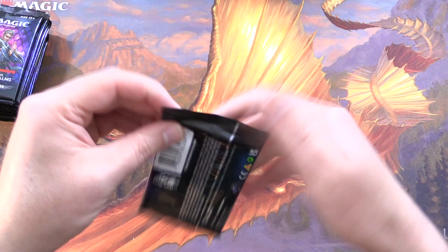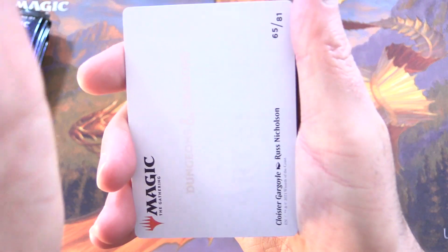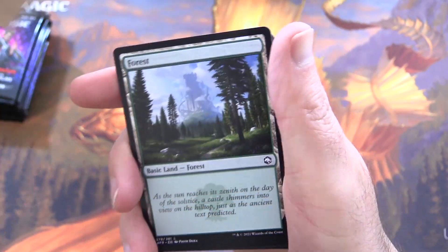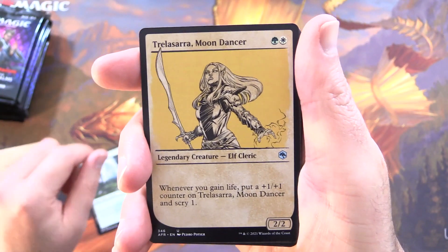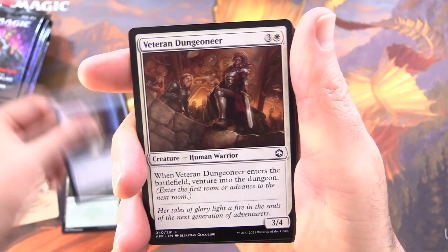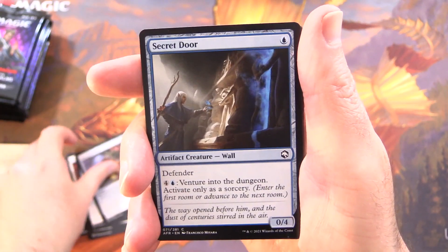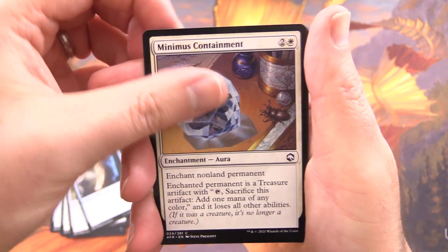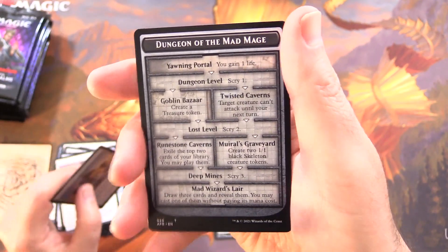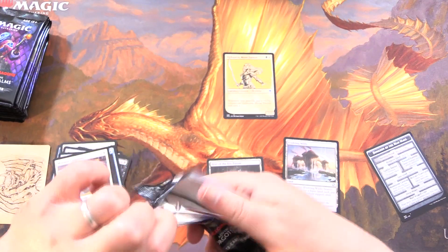These are printed in Japan, so the card quality is typically a little higher there, although not always. Starting off with a Cloister Gargoyle — we've got the old school Showcase artwork — and a Forest, Trelisara Moondancer, another old school variant. Secret Door, Veteran Dungeoneer, Gloomstalker, Check for Traps, Portable Hole, Bag of Holding, Secret Door again. Minimus Containment, and the rare is Hive of the Eye Tyrant. Also a Foil Evolving Wilds and Dungeon of the Mad Mage with a Goblin on the other side — good to see the Goblins.